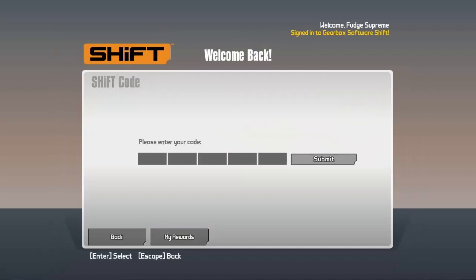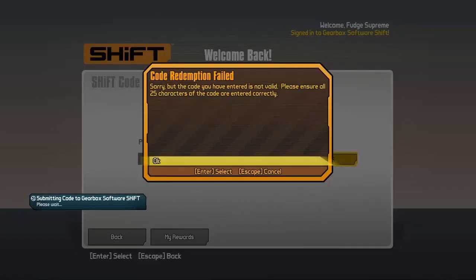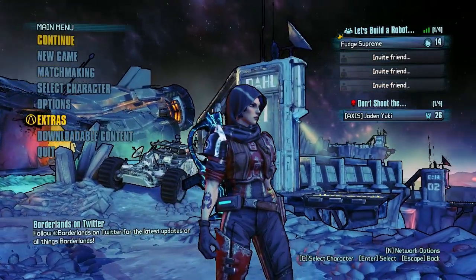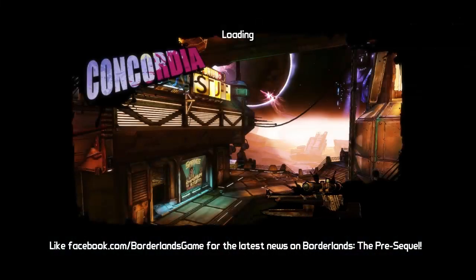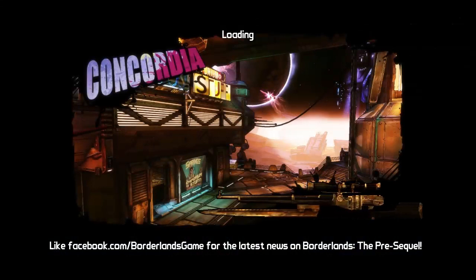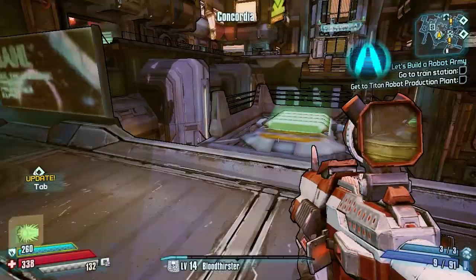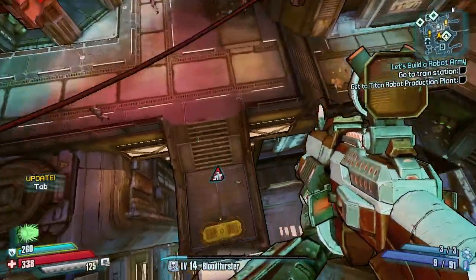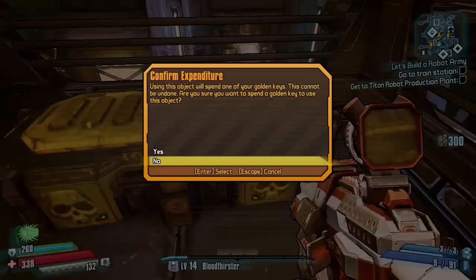I got four Golden Keys for being a loyalty member. Normally you get them off of Facebook, Twitter, or something like the Wiki. You're going to want to make sure you're in Concordia because that's pretty much where you go to get the keys. Load up your game and then head on the jump pad and hover over to the Golden Key chest right there.